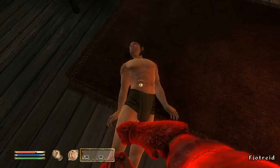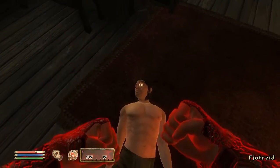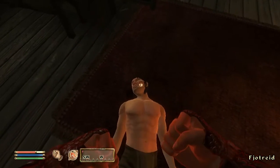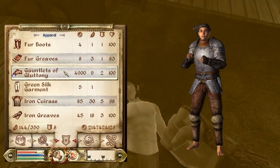Another unique thing about the Gauntlets of Gluttony is the red aura that surrounds them — this is not often seen on gauntlets, so it's quite unique. Another interesting quirk is that although once you equip them they show up as Orcish Gauntlets, their icon appears to be that of Iron Gauntlets.